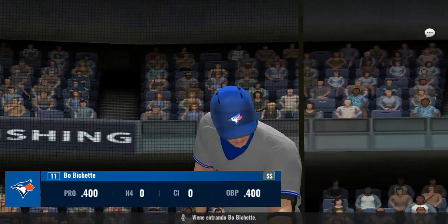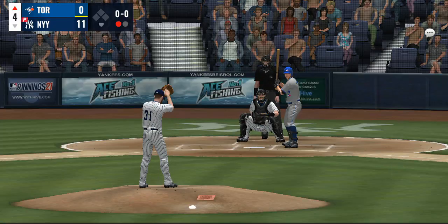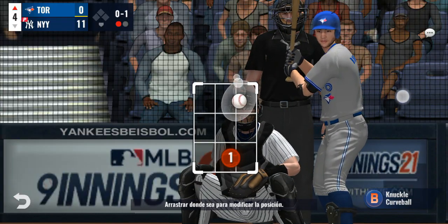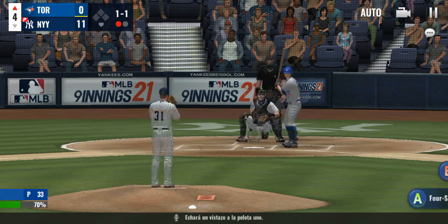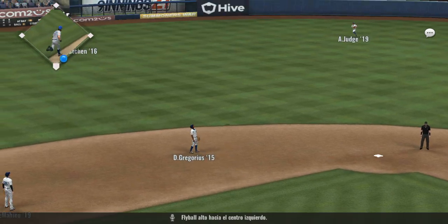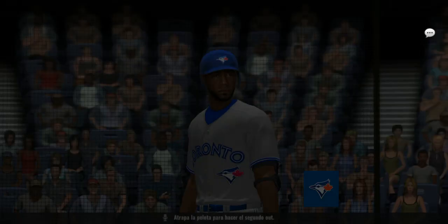Beau Bichette will step into the batter's box. From the belt, kick and deal — strike. He has a look, now the pitch — he'll take a look at ball one. Kennedy ready — the 1-1, it's a fly ball to left center, and he will record the out as they get close to escaping the inning with two away.